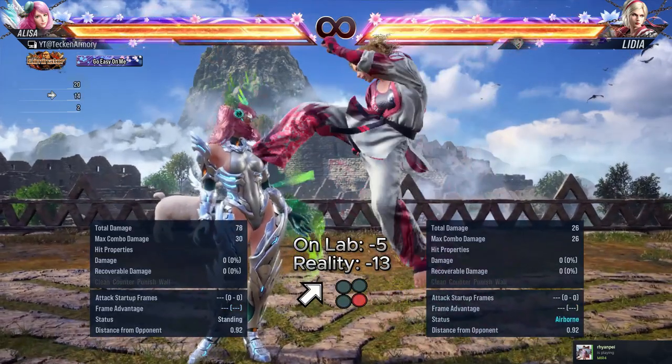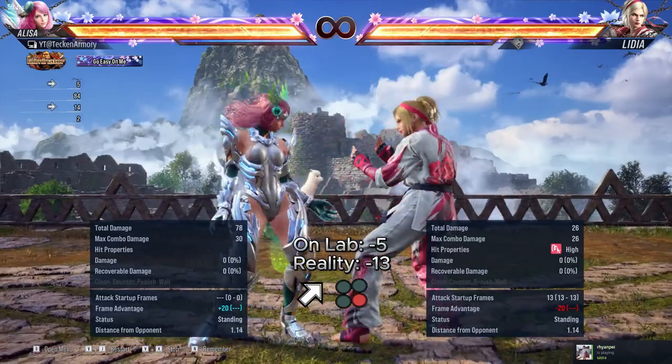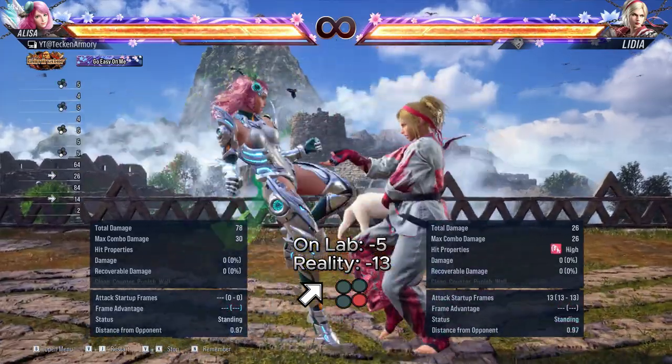This is her up forward 4. This one shows as minus 5 or minus 20 at the lab. But if Lydia is holding back after, it should be minus 13.